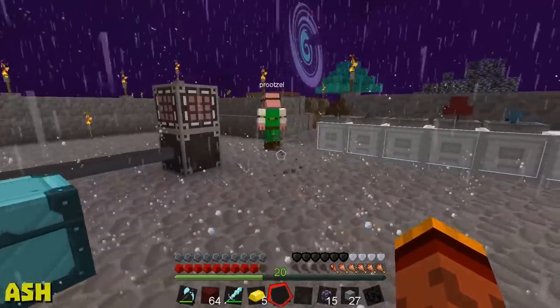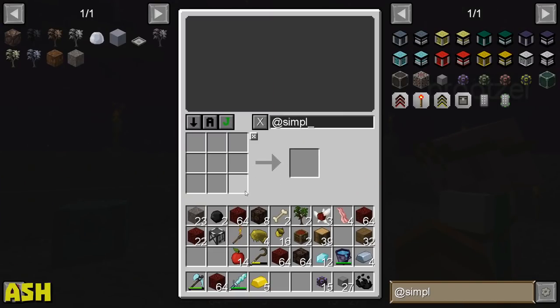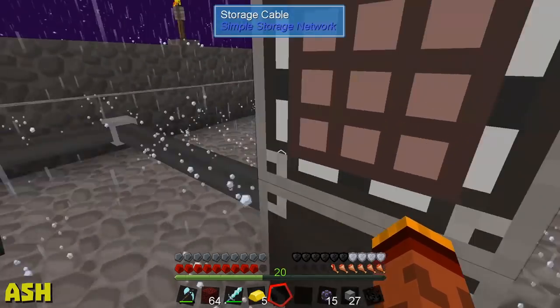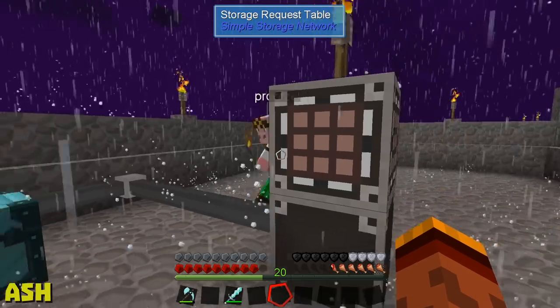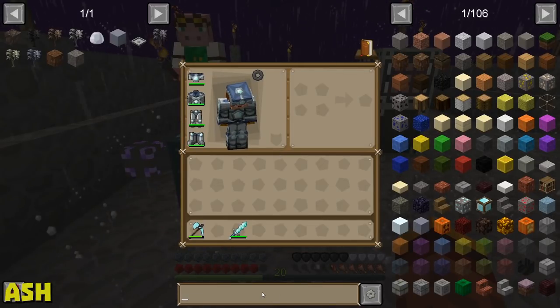Alright, this first connection is made. Price, if you go to the request table, I'm just going to start dumping all of my crap in there. It's the network — yeah, just like the ME system, but I appreciate that I'm not having to use power.